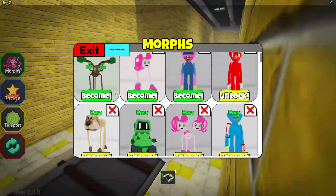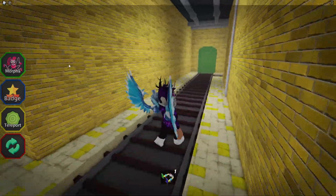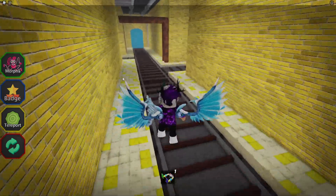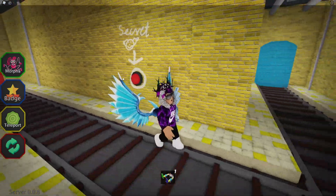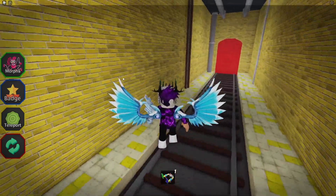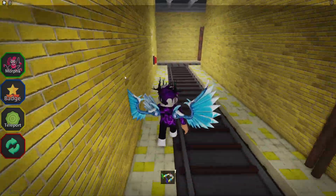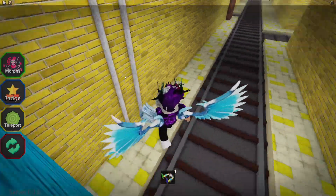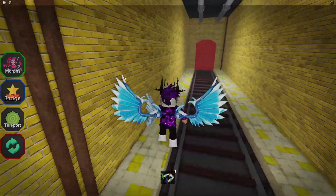Not gonna lie, this game is quite confusing. It doesn't really have a full progress check - it doesn't tell you how many you've claimed or how many there are in total. What I'm going to do is use a tactic I like for maze-type things: I'm going to follow the left-hand wall, and by doing this I'll eventually make it throughout the whole maze - if it even is a maze.